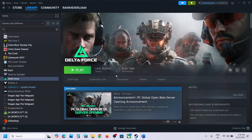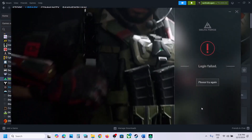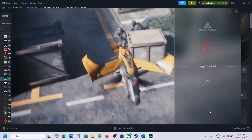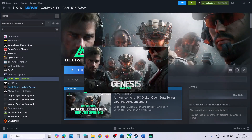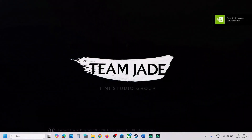After uninstalling, launch the game. During the launch, it will automatically reinstall Anti-Cheat Expert. Click Launch, click Yes, and during startup it will install Anti-Cheat Expert. Once done, you can relaunch the game and check.